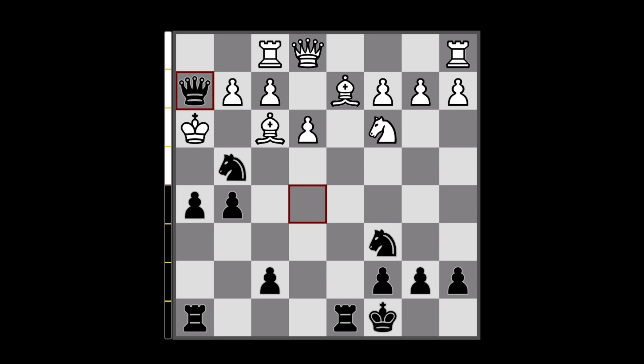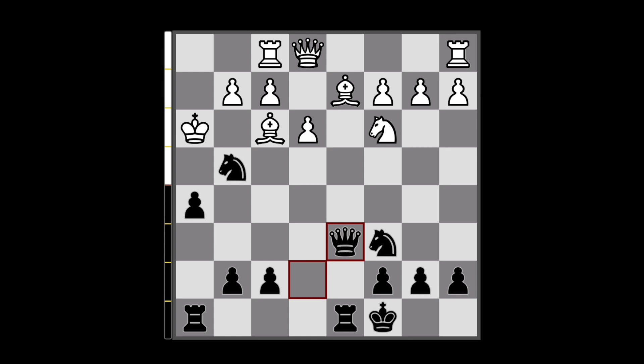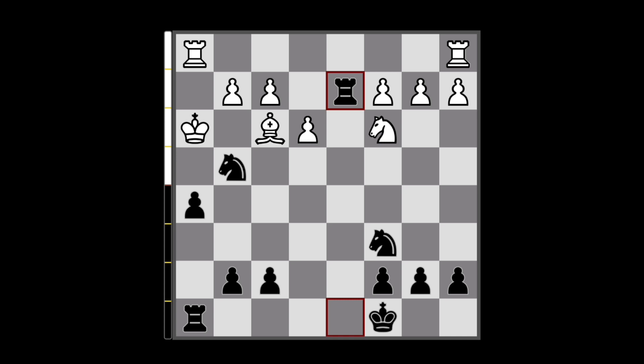So the correct move for White would be to go king to h3, but after that we can play queen to d6, and with this we are still threatening checkmate and also threatening this bishop. White here needs to stop the checkmate and can do it with either pushing the g-pawn or playing rook to h1 — simply they need to cover the h2 square. But in either case, we are simply going to regain our piece, and after the exchange, they actually need to also capture this knight because we are threatening to fork the king and the rook. So they help us open our second rook, and after all these exchanges, Black is going to be up a pawn and have a winning endgame.